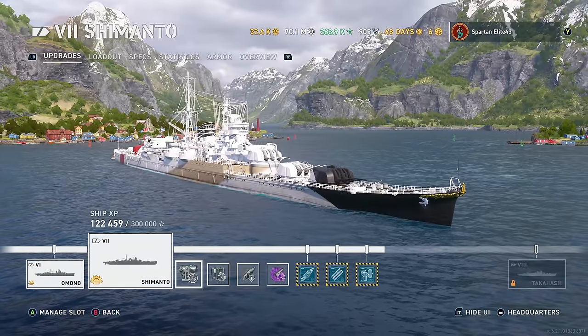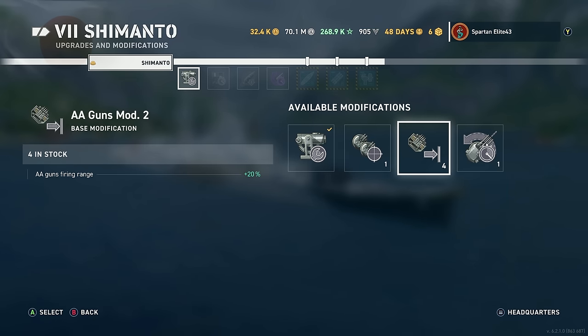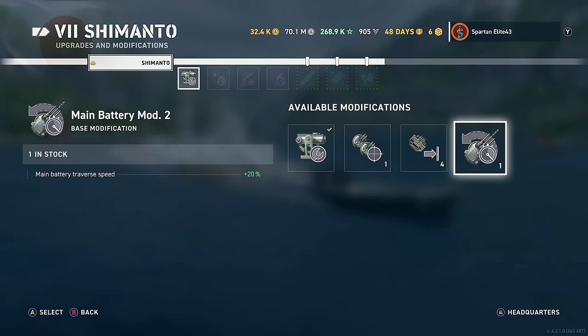Let's look at our equipment build. We're running Aiming Systems Mod 1. You could decide to go for AA, but honestly, I don't think you need to. Trying to land as many of these shells on targets as possible is probably going to be your best bet. You do not need turret traverse — this thing has great turret traverse anyway, plus it's got 360-degree turrets, which means they're always where you need them.